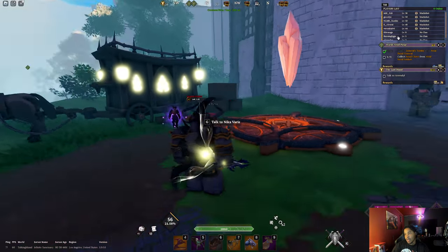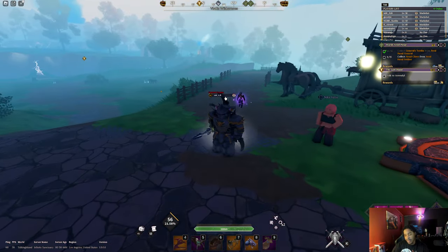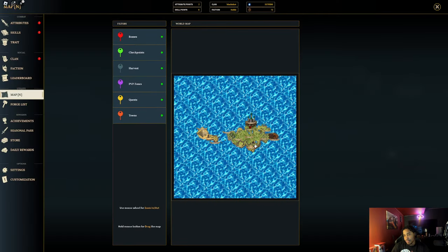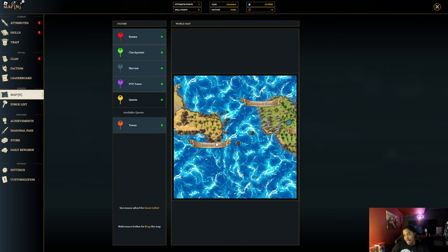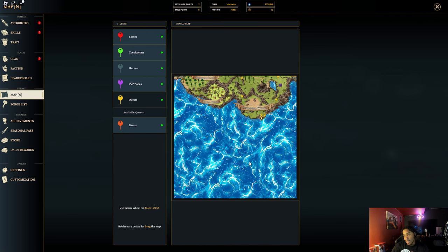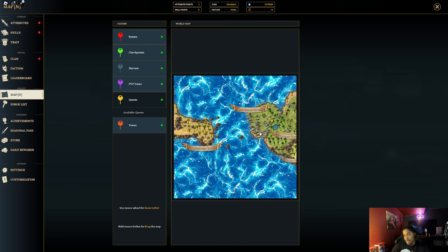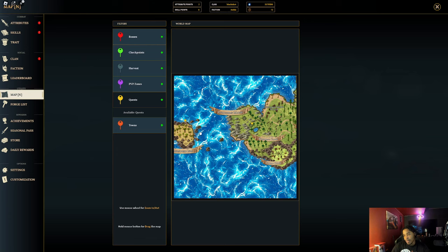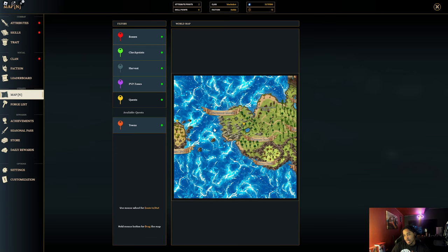A lot of you are probably wondering where this spot is. On the map, if you zoom out, there's this little island right here. There are quests on this island, meaning you can go there, which is pretty cool. I hope they add more islands in the future. So we're gonna go to this island.